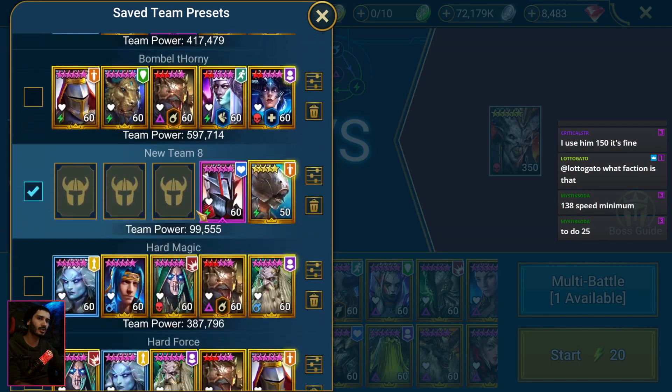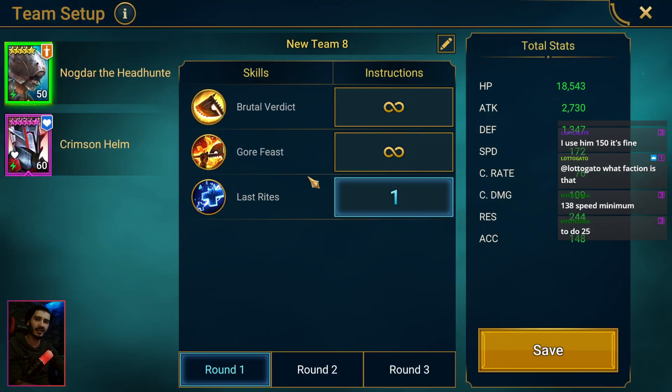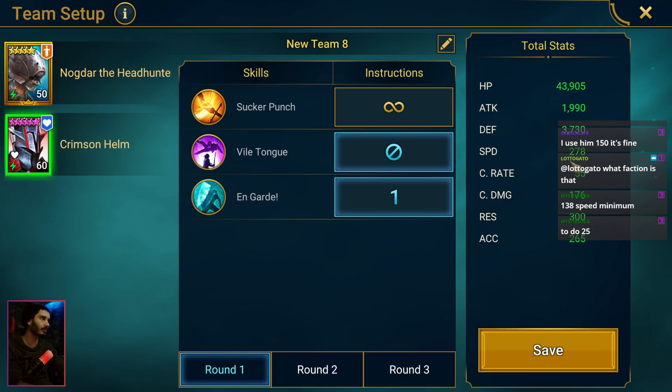Let me show you the champion build. Your revive-on-death champion needs to be faster than the boss. The boss speed is around 275, so make sure your champion is faster than that. My Crimson Helm at 278 speed is working fine.